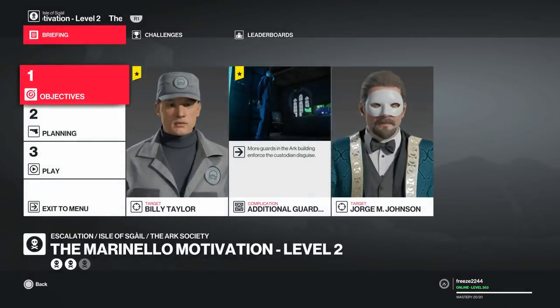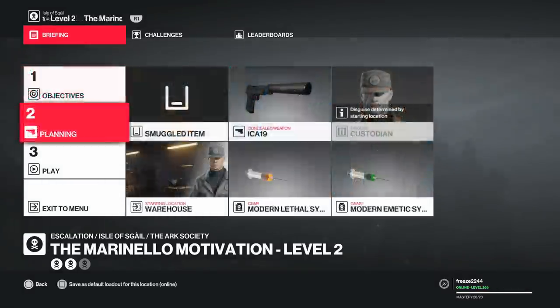For level 2 we have an additional target — Billy Taylor, another custodian — and there are more guards in the ARC building with more enforcers for the custodian disguise. For this one we're going to bring along our modern lethal syringe and our emetic syringe.